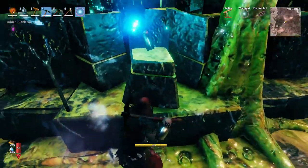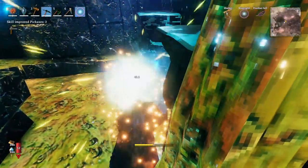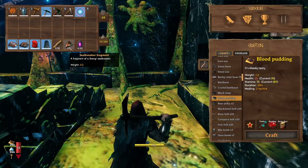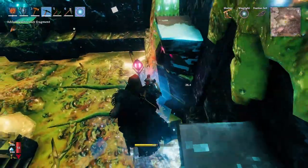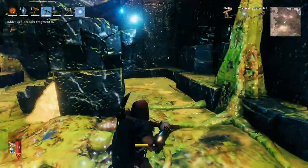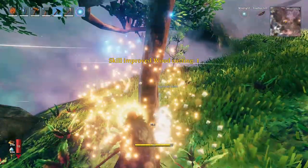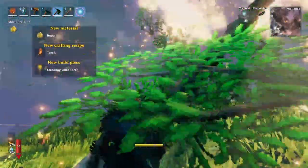You want to find a room like this — it has some black cores, but most importantly it has glass objects on the floor. You need to use the black metal pickaxe — it has to be the black metal pickaxe — to break them. You'll get seal breaker fragments, and you need nine of them because combined they make the item that spawns the boss.